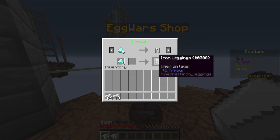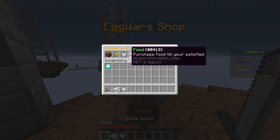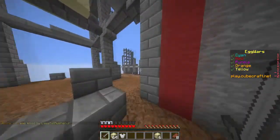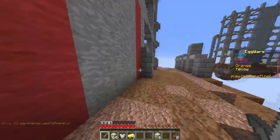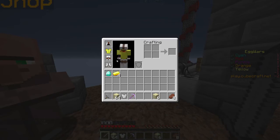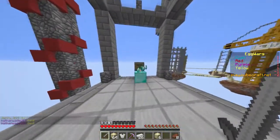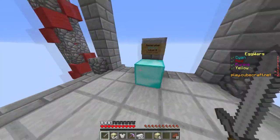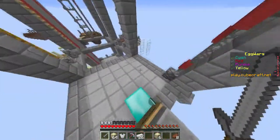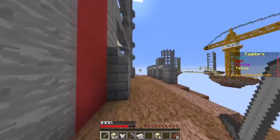Let's buy an iron chest plate. Maybe we should save for a bow — that would be very nice but I'm too poor for that right now. Let's buy some steak and some more blocks. We have seven pieces of gold — you can buy an iron pickaxe but that's about it. Let's buy one anyway, and grab some more diamonds as well. We've got five. We're gonna wait for 12 diamonds because then we can buy a Punch 1 bow.